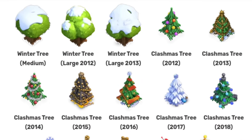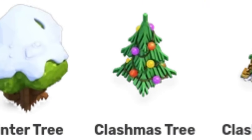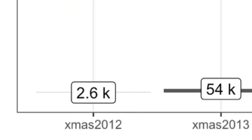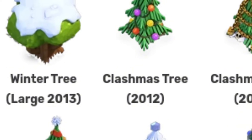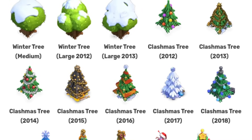Here's where things get really crazy, because some of the old Clashmas trees are actually insanely rare. The 2012 Clashmas tree is so rare that I'm almost in disbelief the numbers are real. It says only 2,600 players have the Clashmas tree from 2012, which is insane — out of tens of millions of players, only 2,600 have the tree. It's crazy for the 2013 tree too, because only 54,000 players have it. So if you actually have the 2012 Clashmas tree, that is the biggest flex in the game. If you have any of the Clashmas trees from 2017 and down, that's a huge flex.